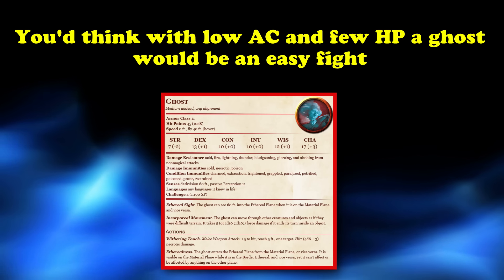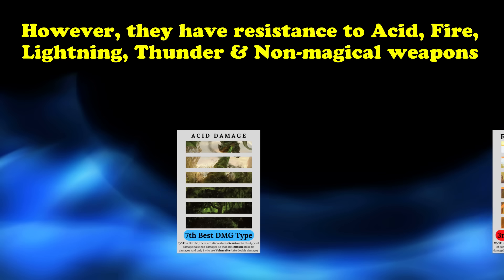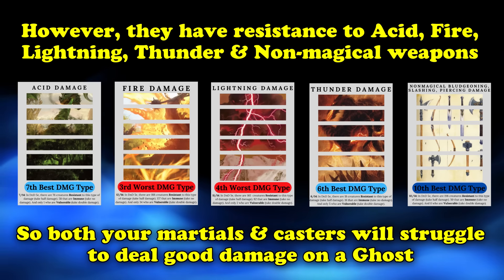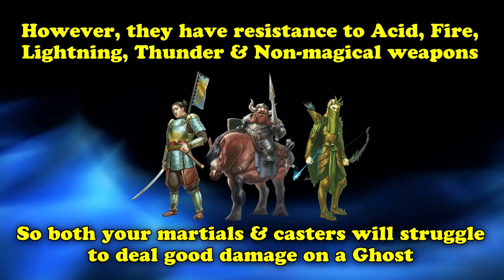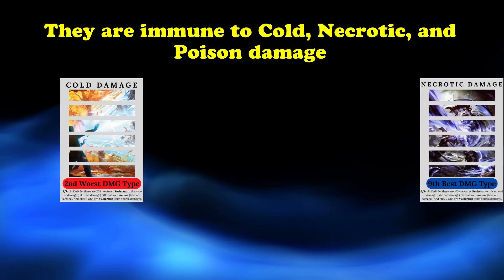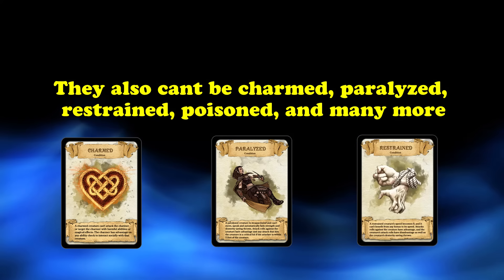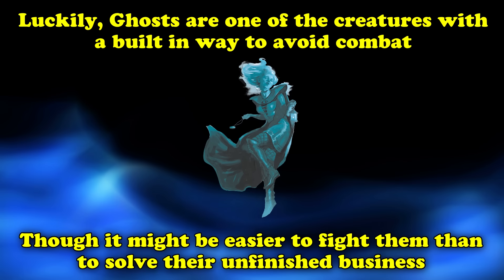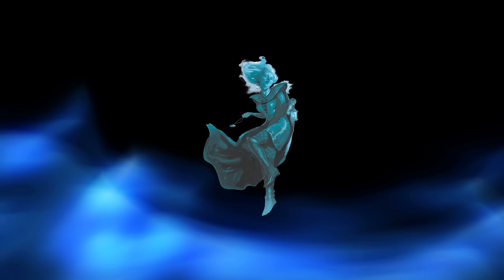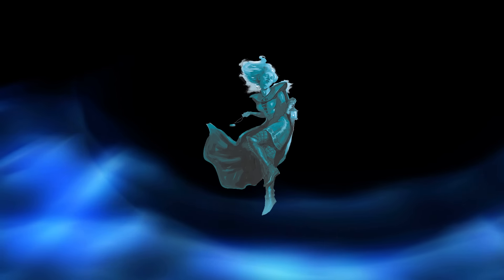Luckily, Ghosts don't have very high hit points or a very high AC, so you'd think they might be easily beaten. Unfortunately, they are resistant to acid, fire, lightning, thunder, and non-magical physical damage, making most spells weak against them and giving your martial characters a rough time. They're also fully immune to cold, necrotic, and poison damage, and most conditions like charms, paralysis, or restraints. The bright side is you can actually avoid fighting them at all and try to solve their unfinished business — if you do, they pass on with no need for combat. So remember that combat is not always the best solution to an especially difficult foe.